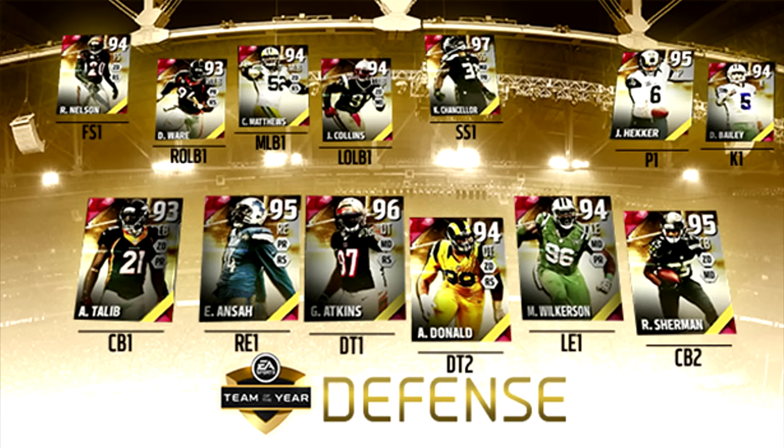Geno Atkins and Aaron Donald are both going to be mainstays on my team. I really like those two cards and I don't even know what their attributes are yet. They will be in packs — you can pull them out of pro packs and the Team of the Year packs that I'm sure we're going to have.